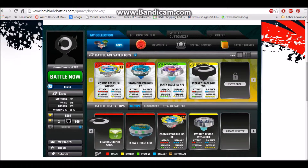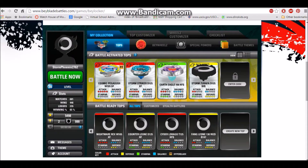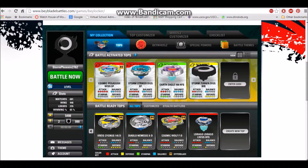Irish Ray Stryker, Cosmic Pegasus, Twisted Tempo which I already have, Meteor Eldrago, Lightning Eldrago, Tornado Pegasus, Tornado Leone, Nightmare Rex, Counter Leone, Cyber Eldrago — looks amazing — Fang Leone, Cosmic Pegasus, Eldrago Energy Drain, Cosmic Pegasus Final Drive, Electro Striker, Kree Cygnus, Diablo Nemesis, Cosmic Wolf, Eldrago Eldrago — my favorite.